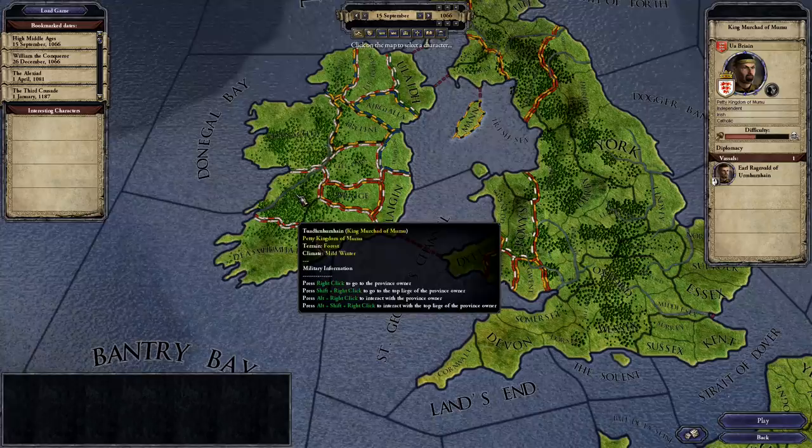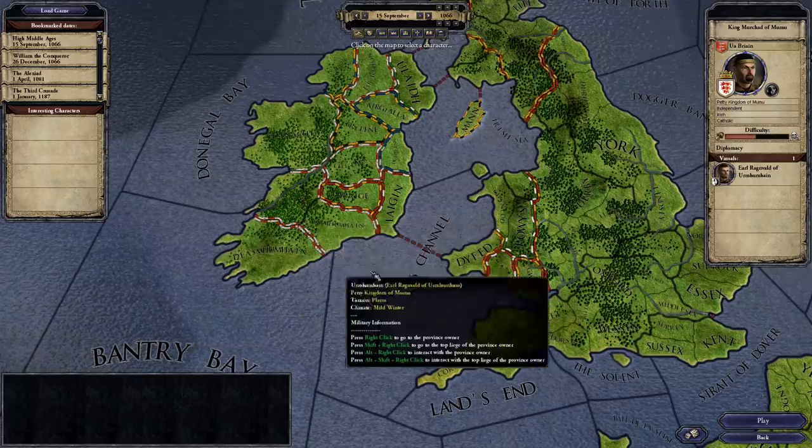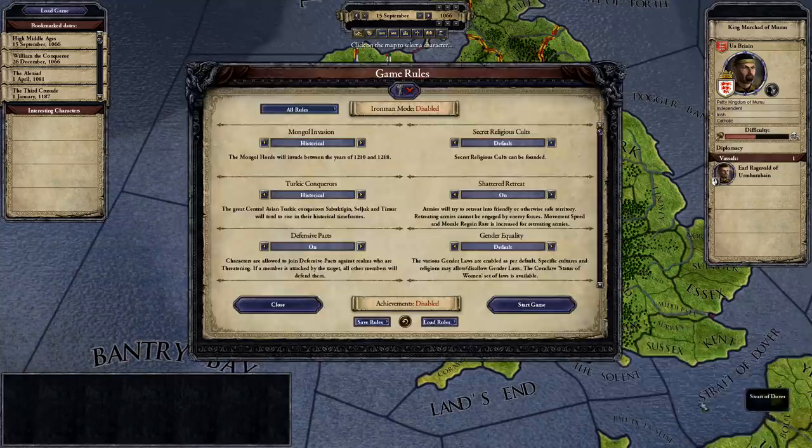My goal is to take over as much land as possible by means of conquest. I click Play, then Start Game.